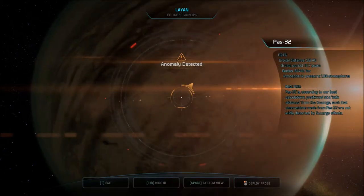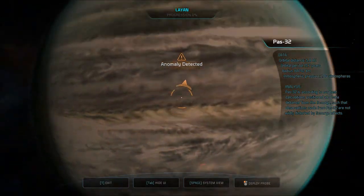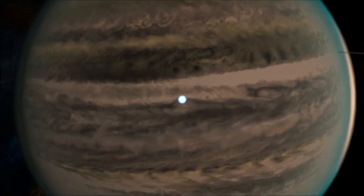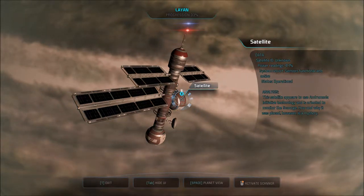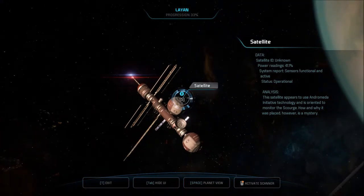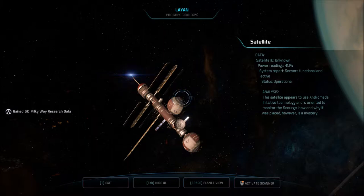Anomaly on sensors. Pass 32 is, according to our best calculations, positioned at a safe distance from the Scourge, such that observations made from Pass 32 are not widely distorted by Scourge effects. That's always a good thing. Deploying probe. Satellite detected. Satellite ID unknown. Power readings 41.1%. System report: sensors functional and active. Status operational. This satellite appears to use Andromeda Initiative technology and is oriented to monitor the Scourge — how and why it was placed, however, is a mystery. Grabbing some research data.